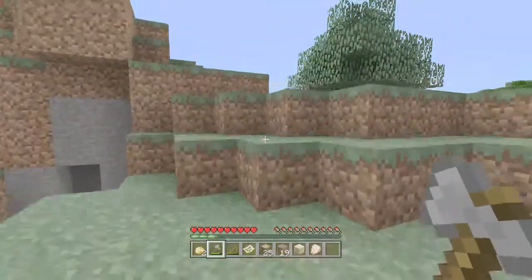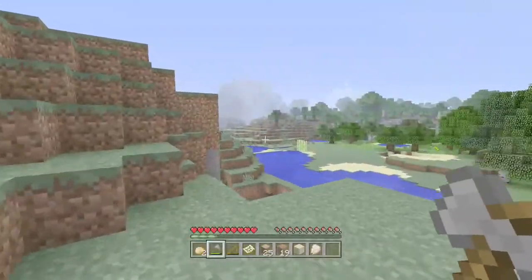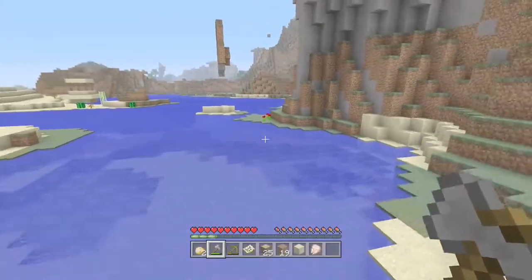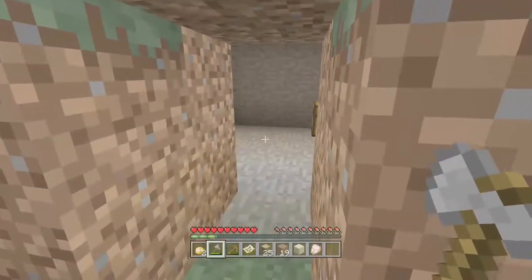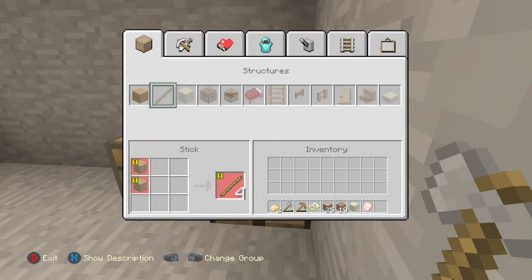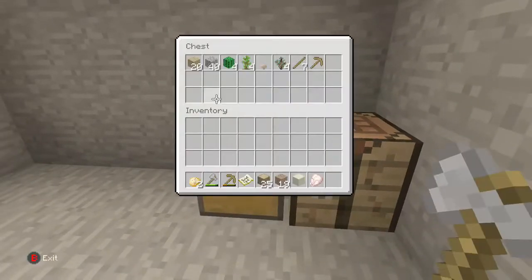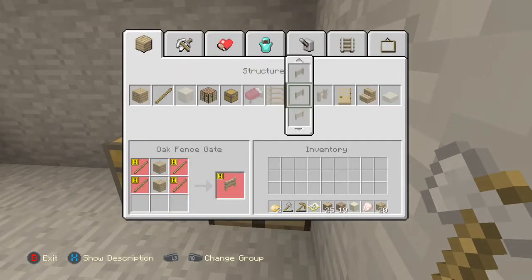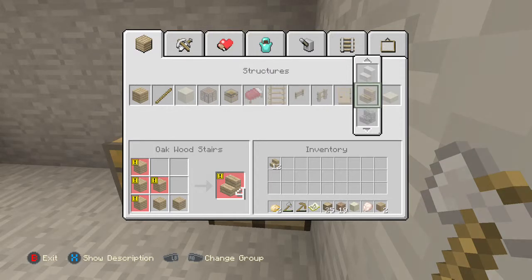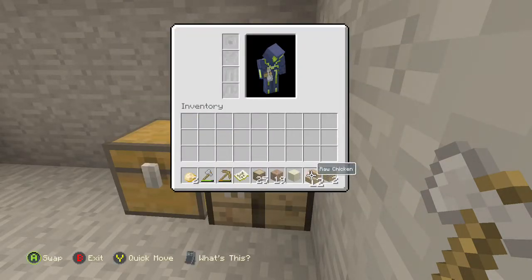I lost my house for a second but found it again. If you want to make your shelter fancier — like House Fancy from SpongeBob — just get your oak planks or any planks from the tree and craft stairs. You only need six oak planks to make four stair pieces, so that's a simple way to fancy it up.